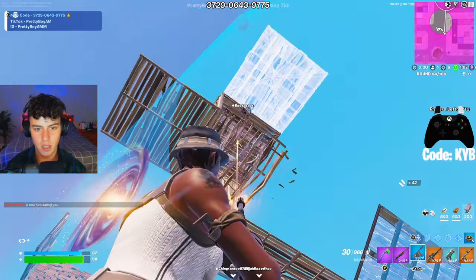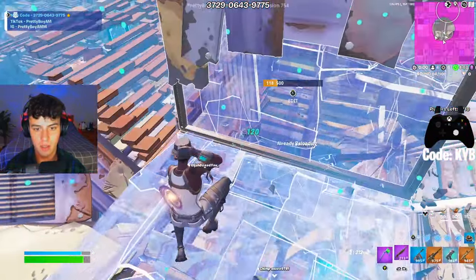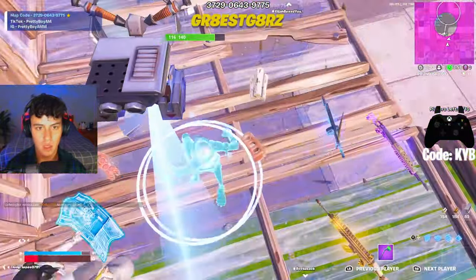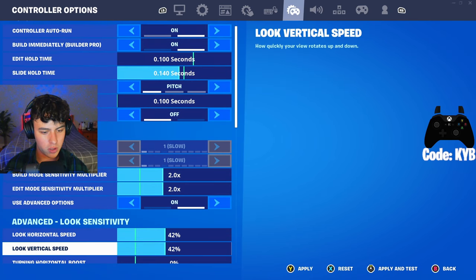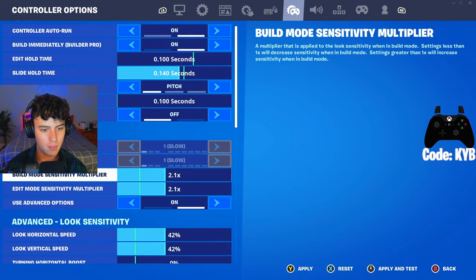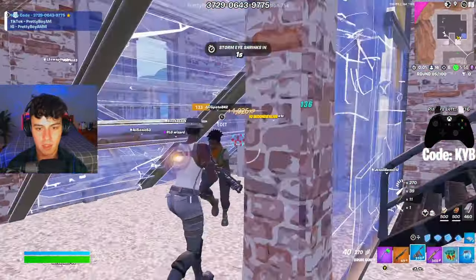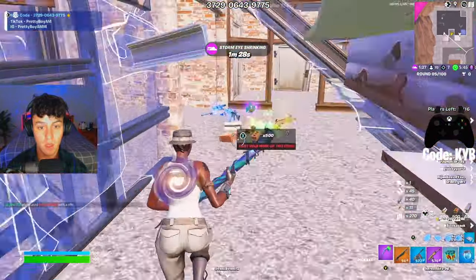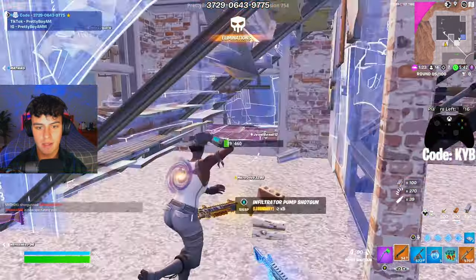I feel like I almost want to lower it a little bit more, and then my build and edit sensitivity feels a little bit on the slow end. We're going to go 42%, and I already know the build and edit was too slow, so I'm going to up that by 0.1. Now this game, I'm going to focus more on my build and edits for sure, because I definitely got my X and Y figured out, and then we also got to do the ADS as well. You can't forget about that. I think that's one of the last things that you would do.